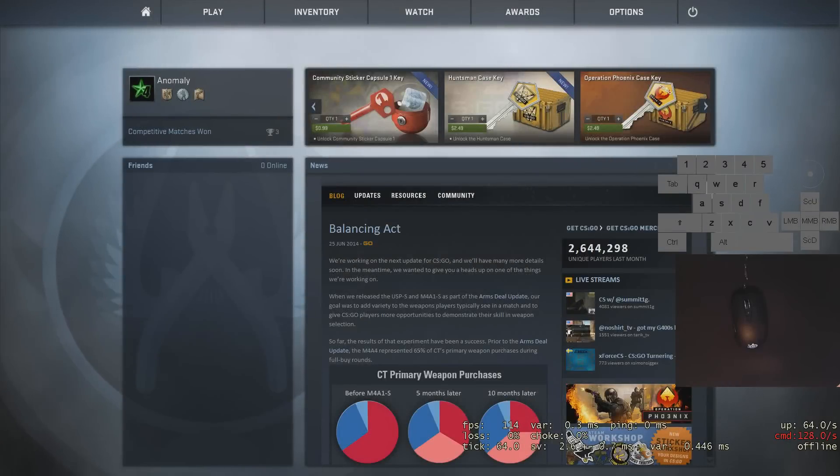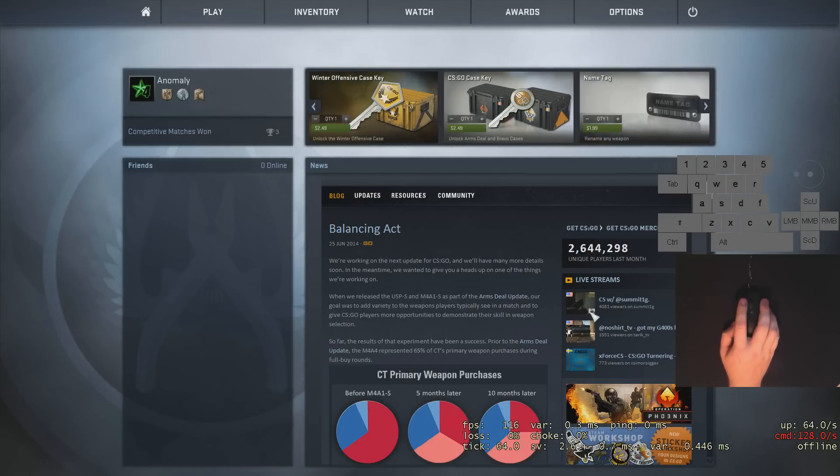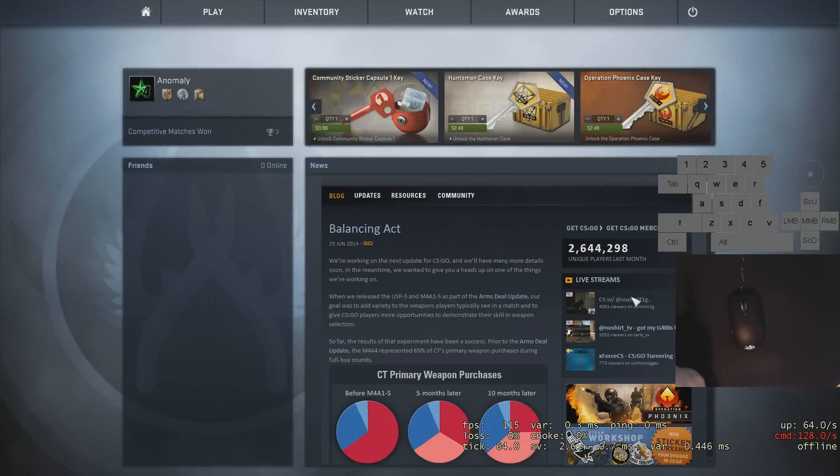Welcome to this Counter-Strike video. Today I'll go over how I practice the game and learn flashbang spots. The biggest tip is watching live streams — this is the best place I've found to learn general game knowledge and make smart plays. People like Summit are really good at explaining what they're doing while they do it, so I'd recommend his stream. Tarik is another great streamer and a really good player.